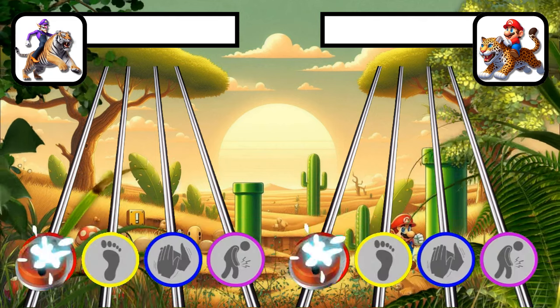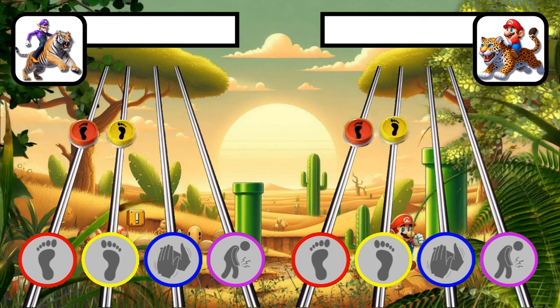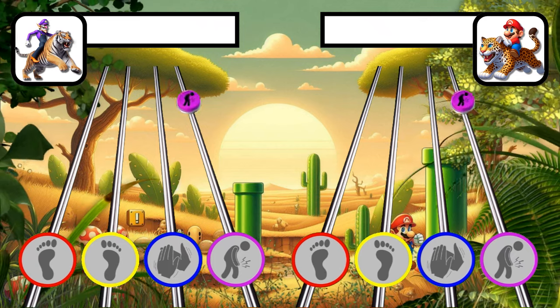Red is a left foot stomp or hop. Yellow is a right foot stomp or hop. Red and yellow is a jump. Blue is a clap. Purple is a thigh slap.